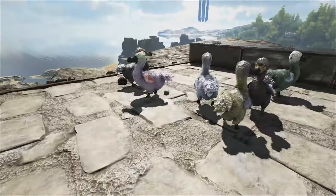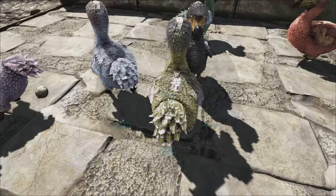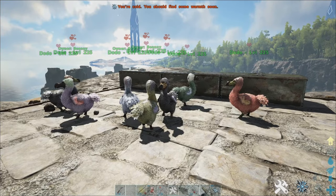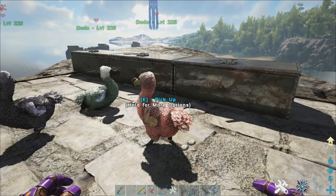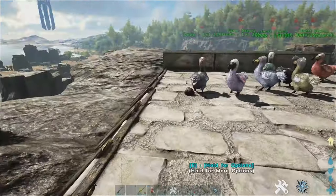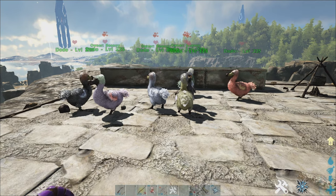So what we're going to do right now is go here and enable mating. They should all start mating. When they produce an egg, you've got a chance of them dropping dino candies and box of chocolates. I think there may be a slight chance of a chibi, but I think the chance is higher if you're fishing. So we're going to let these breed out and then see if they drop any of the items.